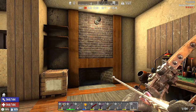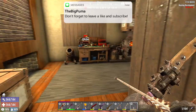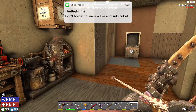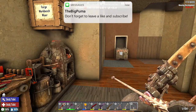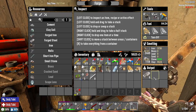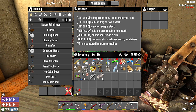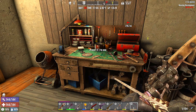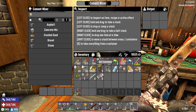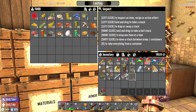Hey there folks, welcome back to the channel. We are here on day 28 and I got Cubby here with me. Let's see what we got going on — we got some steel happening, a level three pickaxe, and our level four steel axe. It's almost time.